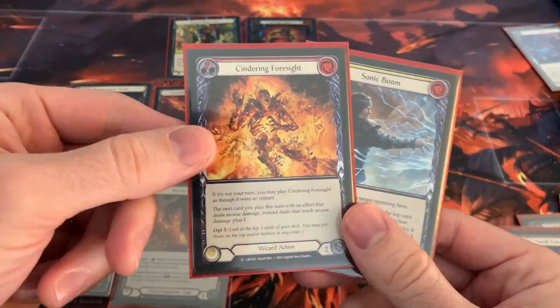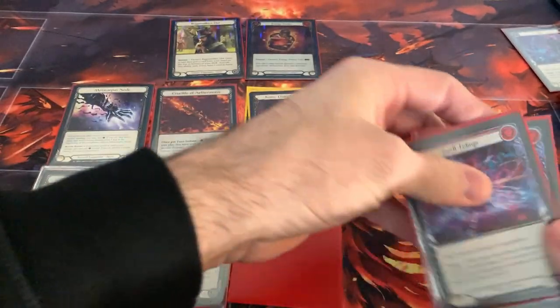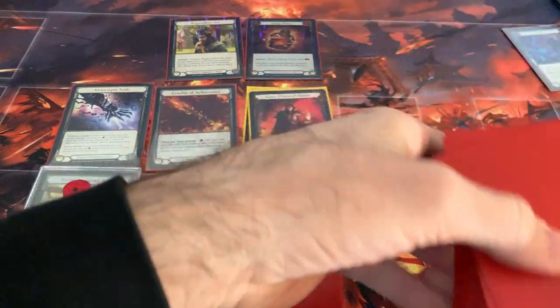I'm going to put the Centering Foresight in my arsenal, because this is going to let me do some cool things on their turn. And I have Sonic Boom in my hand, and I will put these cards on the bottom of the deck and draw three.